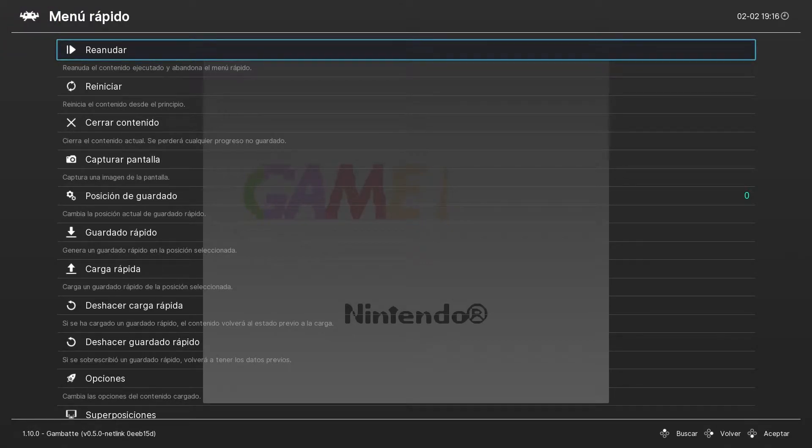Hola a todos, un saludo. Aquí estamos de nuevo con Regreso al Pasado, recordando jueguecitos. En esta ocasión, el azar ha elegido el juego, ya que ahora los elijo al azar. Ha tocado este, el Caterpillar, este raro, de la Game Boy Advance. Un juego que apareció en el año 2000.